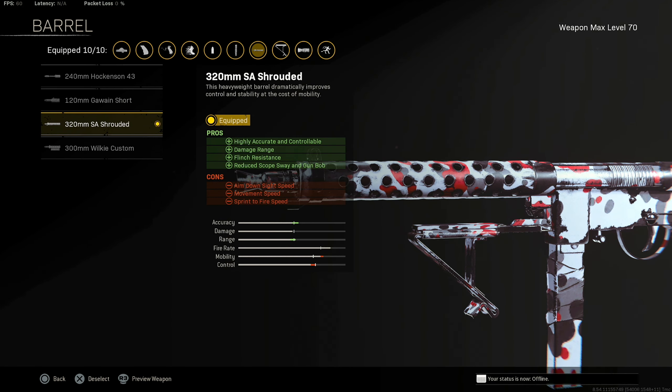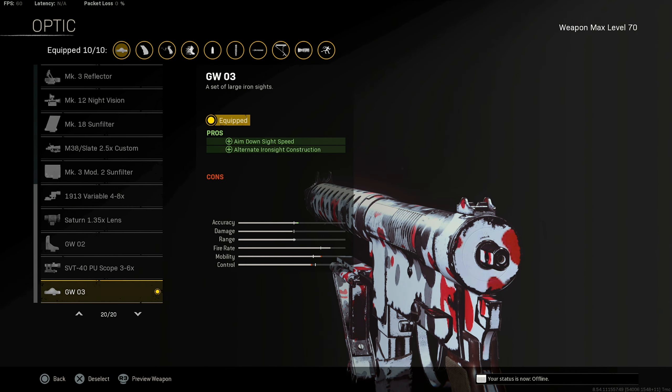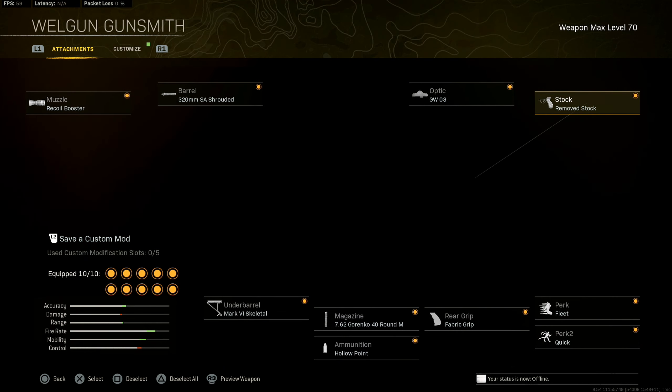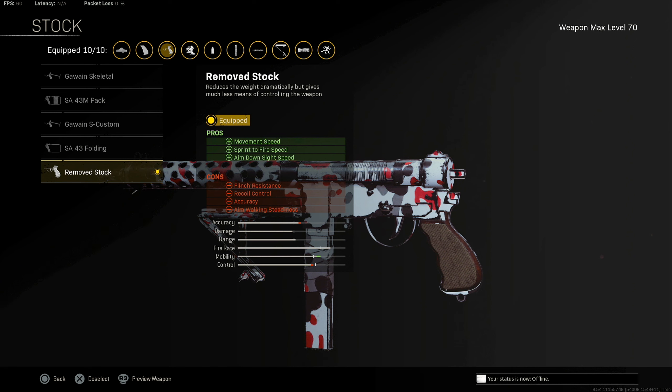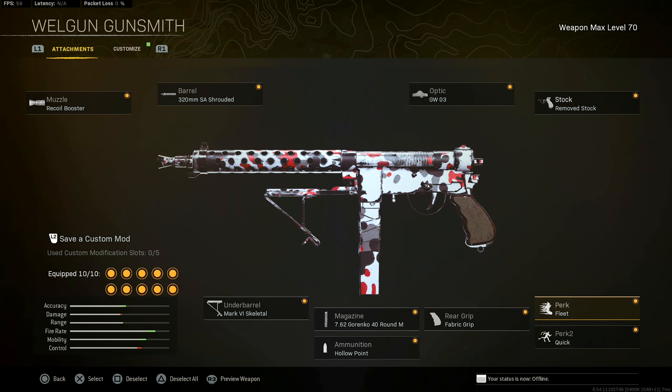The Shrouded barrel is going to give you the best possible recoil control on this gun and you do need it. For the optic, you want to choose the iron sights — it's the cleanest option and gives you a slightly faster ADS time. For the stock, Remove Stock is absolutely by far the best option for the Well Gun; I did used to use the Skeletal but it's nowhere near as good.